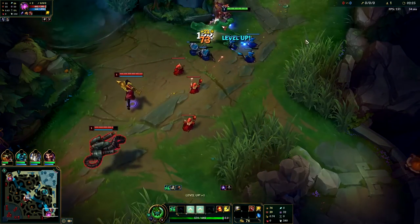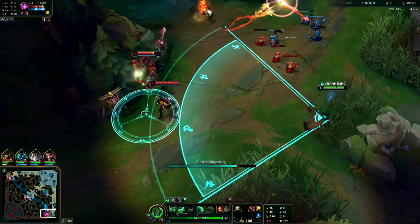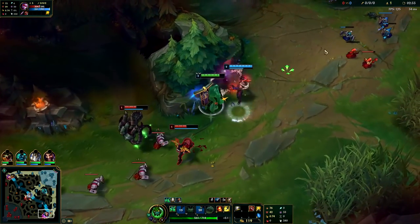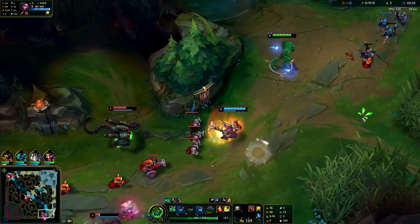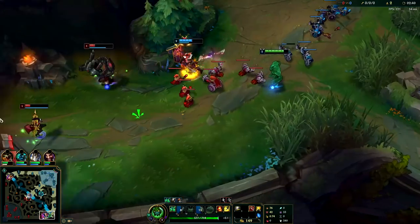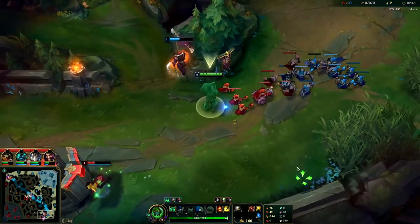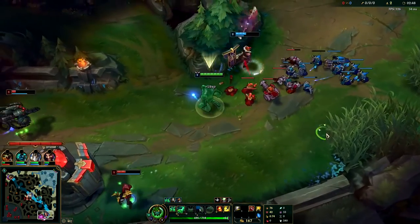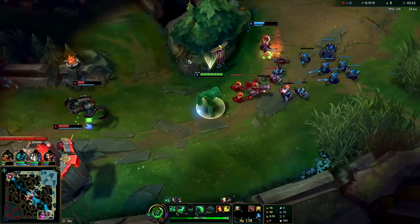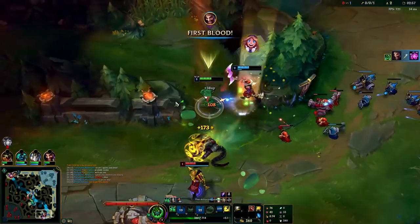Vel'Koz is throwing his abilities randomly. We're level two now — we can play aggro. I get on top of the Vayne, Q Vel'Koz, knock them together, and pick up my blobs. As you can see, if you do land your spells, insane amount of damage. You also get your bloblets, so if you land your spells you get so much healing off your passive blobs that you tend to win trades pretty easily.